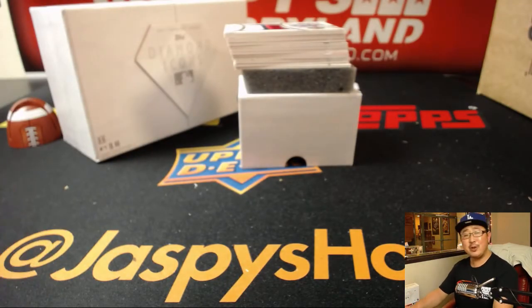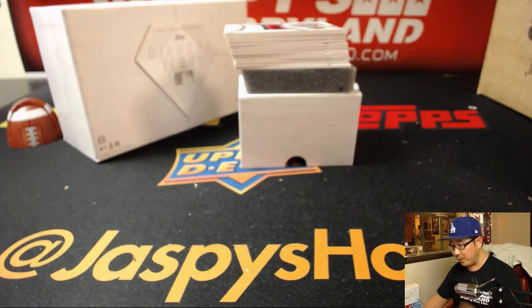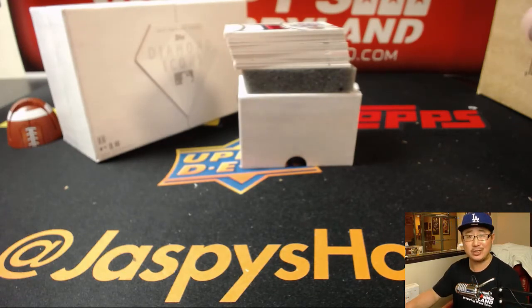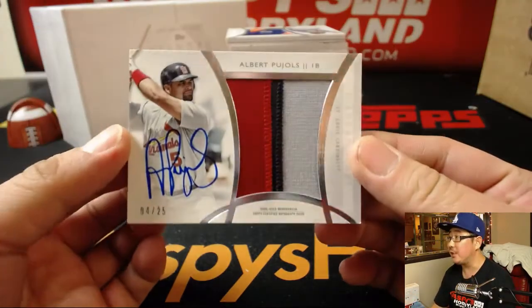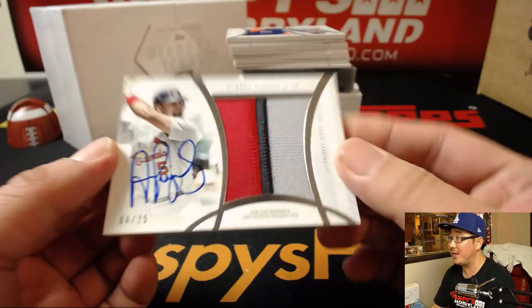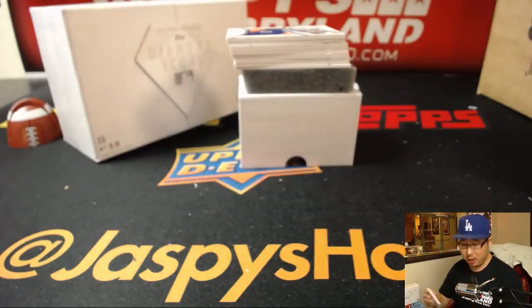Let's see what happens here. Whenever there's a random hit break, I always want to make sure that it's a deep box. You want to make sure that all the hits are great. We got Albert Pujols, four out of 25, three-color patch and on-card autograph.